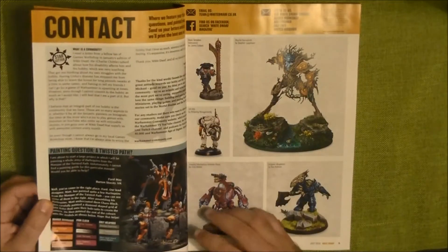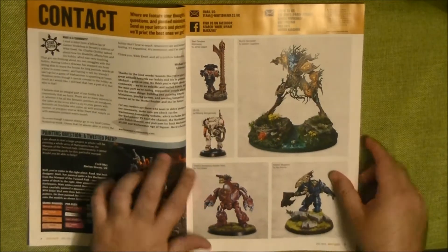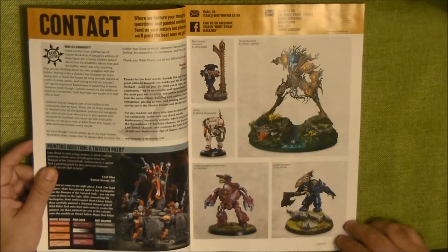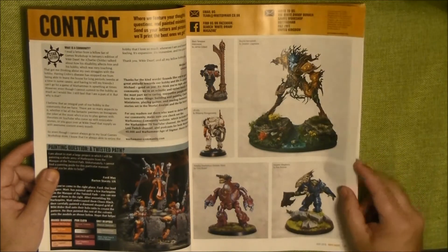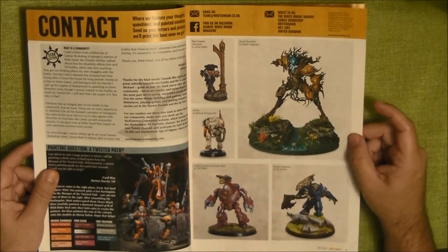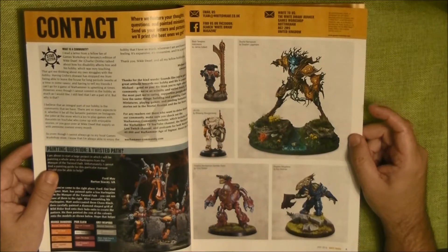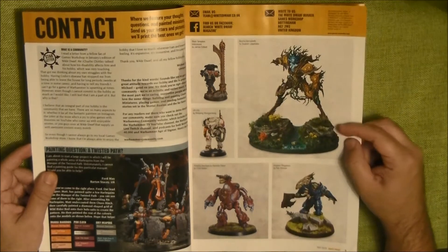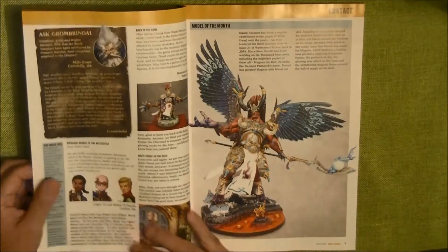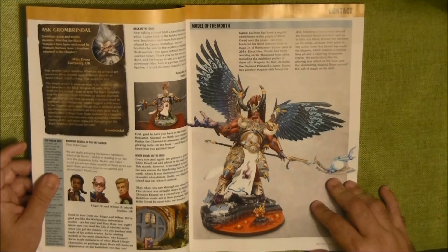First we have the letters from the readers as usual, and some minis of the readers — some very nicely painted ones. The base is awesome, really nice paint job. And the model of the month is this gorgeous Magnus Dermet.